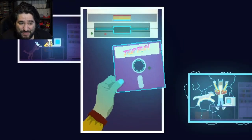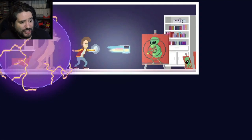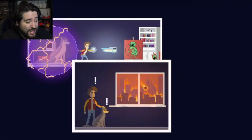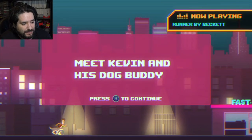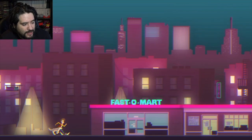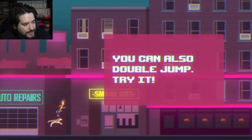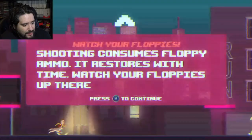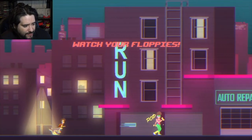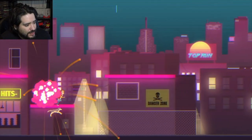Look at this - put my little floppy disk in and sucked into the video game, Captain N style. Let's begin - oh my gosh, there's an alien right away! Alright, here we go, we are running. Meet Kevin and his dog Buddy. Push A, push B to jump. So it's an endless runner, which is pretty generic. B to jump, B to run.